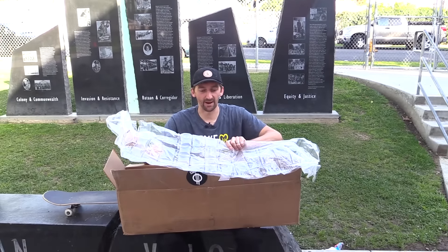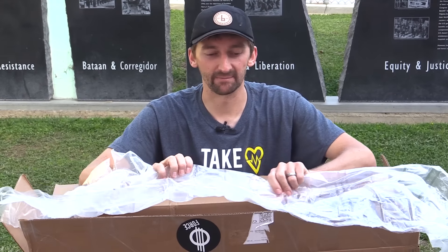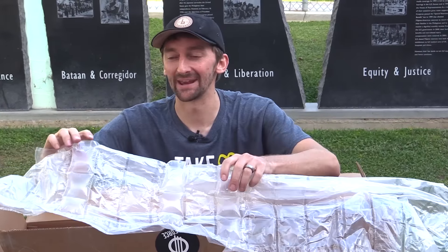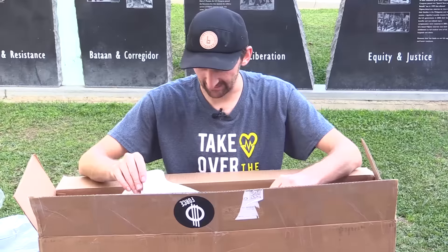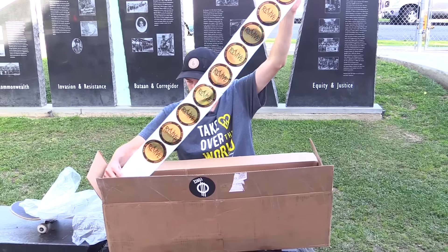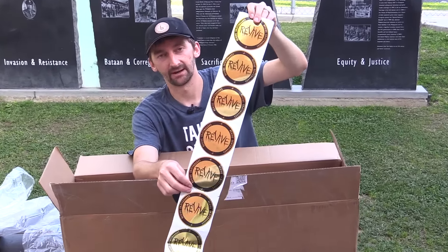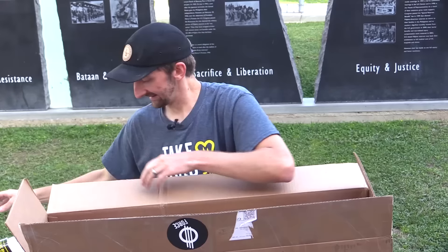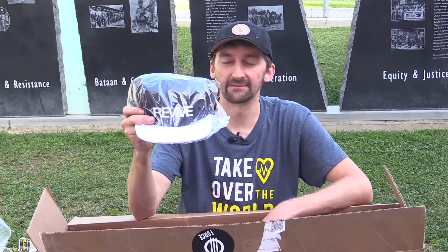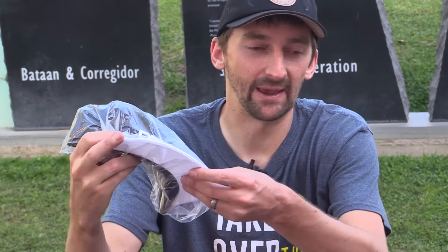And of course there's gonna be a bunch of random Andy Schrock gifts in here. The Hobgoblin Super Villains card. Where does Andy get these things? Some mostly popped bubble wrap — like three unpopped bubbles and they were like, throw that in there. Or maybe on the way here the box bounced around so much they popped. That's probably more likely. Okay, so we got some stickers. Those are classic gold Revive stickers.